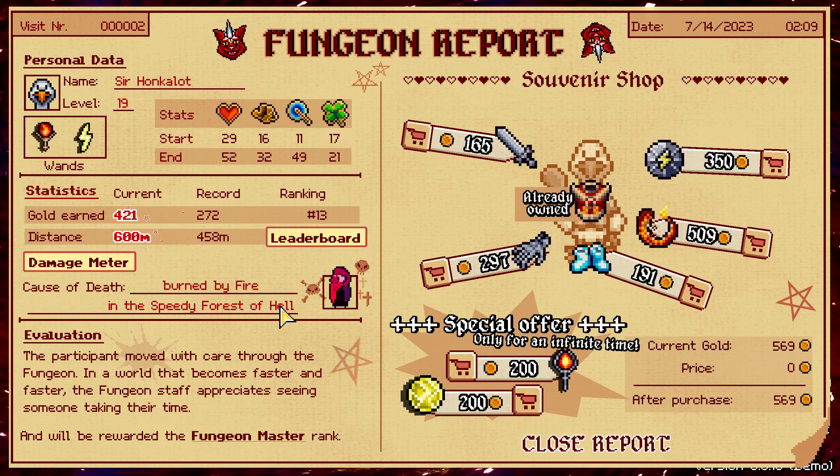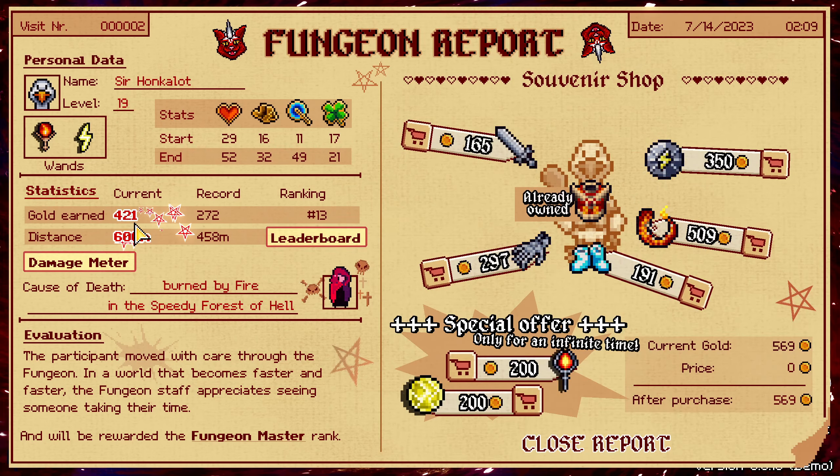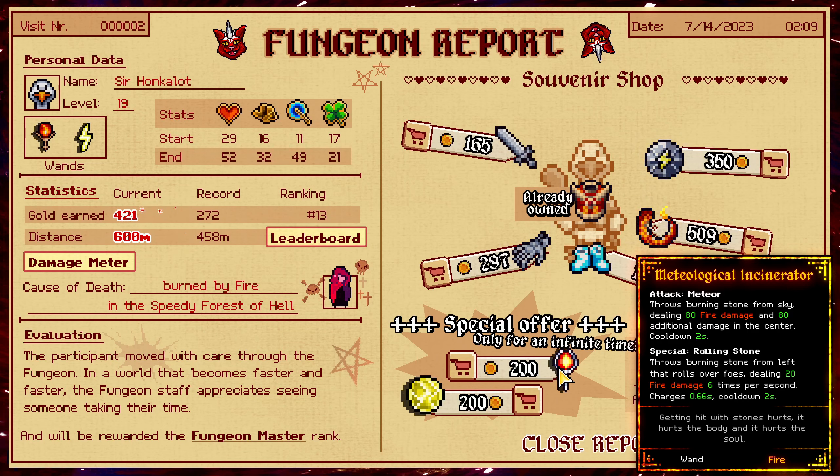At the end here we get to see our stats and everything. Number 13 ranking — wow, that's pretty huge. Evaluation: the participant moved with care through the Fungion. In a world that becomes faster and faster, the Fungion staff appreciates seeing someone taking their time. Fungion Master rank — really? Fireball peak damage. I was taking mostly damage from fire as well. Skeletons were doing a decent bit of damage too. At the end we get our gold — 569 — and then we can buy something. I already have one thing — there's rare, rare, common, rare items. Get intelligence right off the bat.